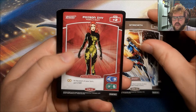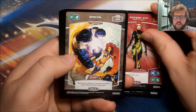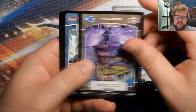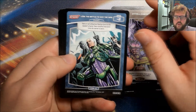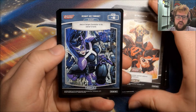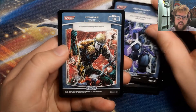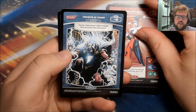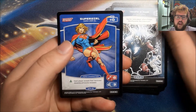We have a Strength, Poison Ivy, Special, Starfire, Intelligence, Lose the Battle to Win the War, Strength, Right on Target — that is our Rare, very nice. Victorious, Harley Quinn former Psychiatrist, Transfer of Power, and Supergirl.